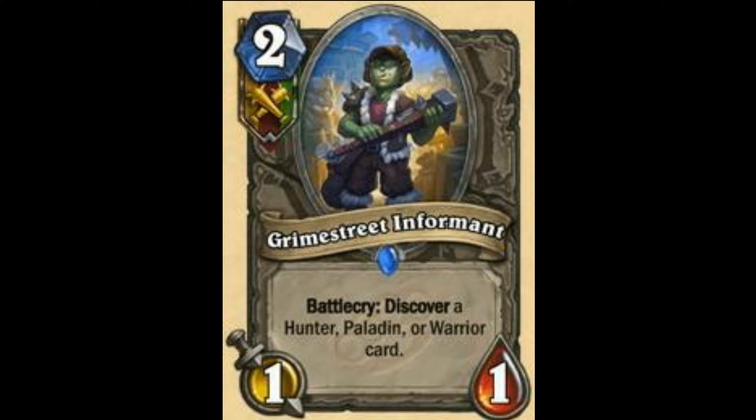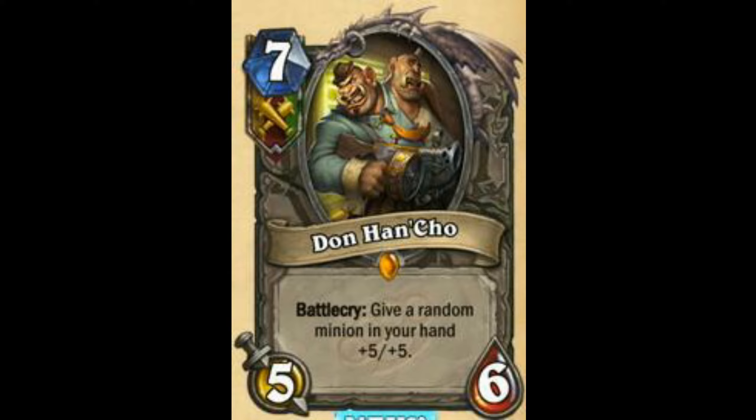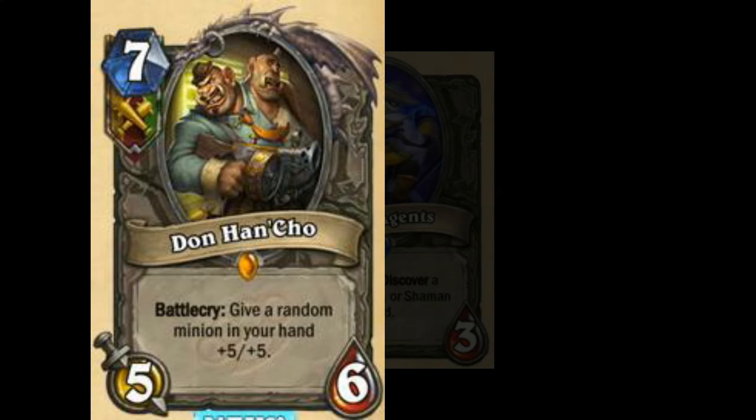Next is Don Han'Cho — Battlecry: give a random minion in your hand +5/+5. It is a mid to late game card, but the thing is that it is really good — it's a Battlecry as well, and technically the stats are 10/11. I think this could see play in Taunt Warrior, which is like a control deck. You may want to play Ragnarok, Grommash, maybe Malkorok. This card is 7.8 — should see play.